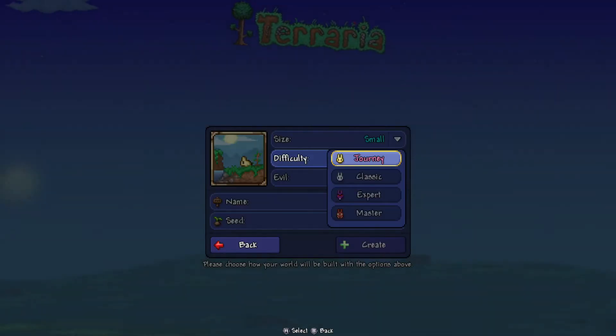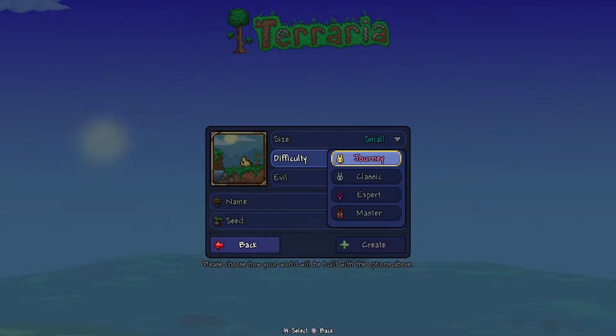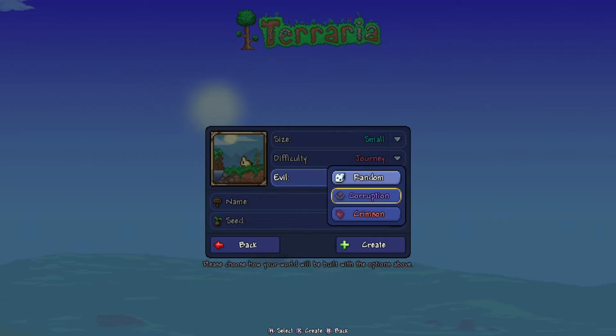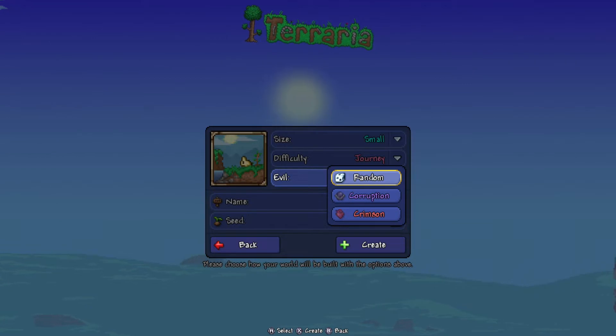Difficulty does not matter — Journey, classic, expert, or master — any of them will work. I use Journey because it was easier to make the seed videos. The evil of the world has to be corruption, not crimson, as that'll be a different world. Don't pick random either, because that's 50/50. Just go corruption.